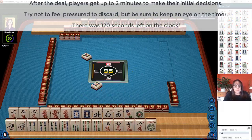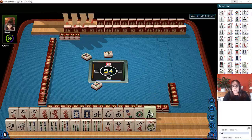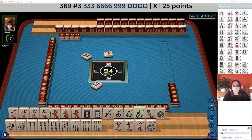Let's let this five dot go. Alright, now we have a pong of dragons. Here's a pair of white dragons. We do have some wind capability there. We have a pong of fours in there. We have one, five, seven, nine; one, three, five, seven, nine potential; and three, six, nine potential with dragons there.